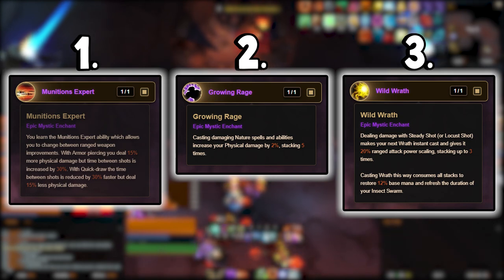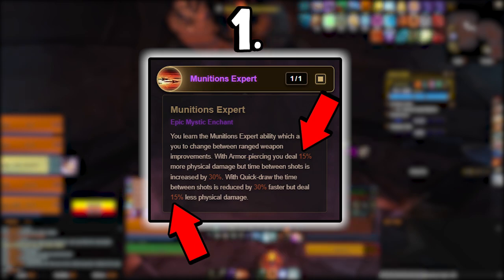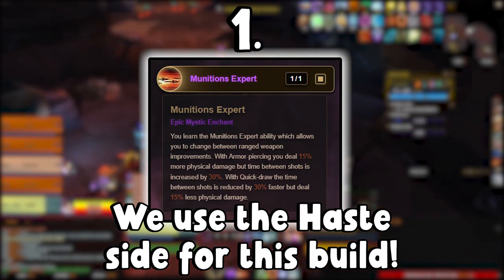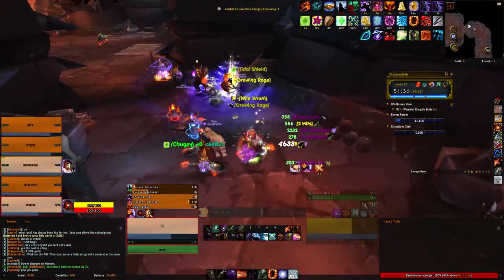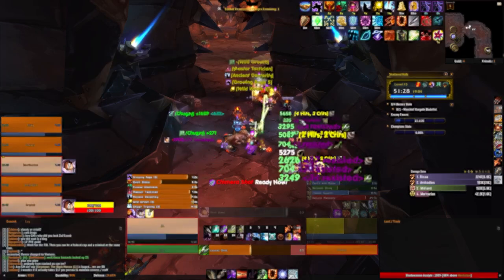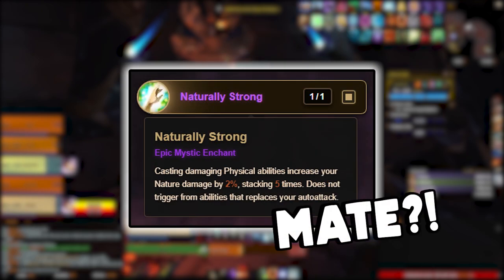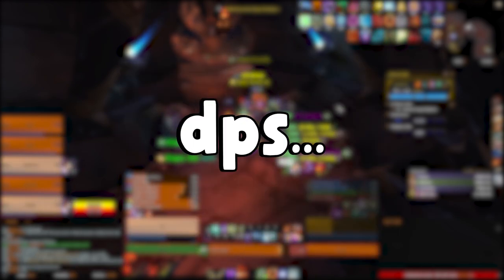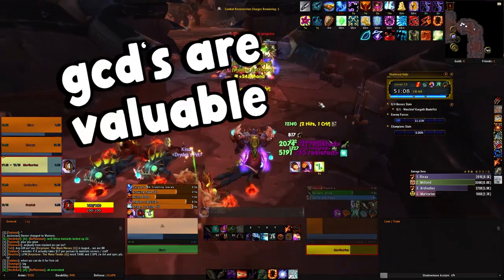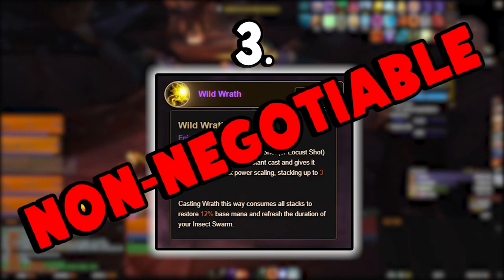Munitions Expert has been a staple in the Hunter arsenal since it came out and has actually gotten slightly buffed. The 15% reduction or increase to physical damage has been reduced to 10%. This is less beneficial for builds focusing entirely on physical, but it's a straight up 5% damage increase to other archetypes. Even though the majority of our damage isn't physical based, our auto shots still do close to 25% of our total damage, so it's an amazing change. Growing Rage is a nice DPS bonus to auto shots and Chimera Shot. Using Naturally Strong instead would result in close to a 20% DPS loss overall due to too many GCDs spent maintaining 5 stacks — stick with Growing Rage.